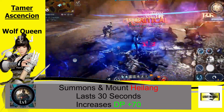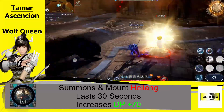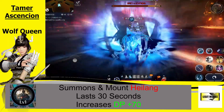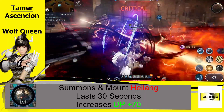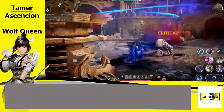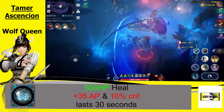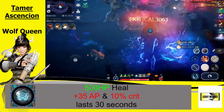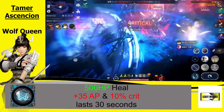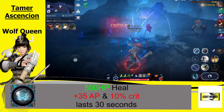Her 11th ability — she summons and mounts High Lang. It lasts for 30 seconds and she has increased DP by +70. Every single one of his attacks does 535% damage and he does attack pretty quickly. We'll have to do some testing to see if it's viable for PvE farming, because it does take some additional time to mount and dismount him. Her heal slash ultimate heals her for 500 HP, increases her AP by 35, and crit by 10%, lasting 30 seconds as well.